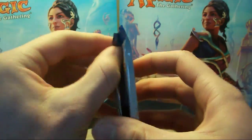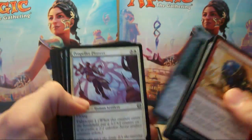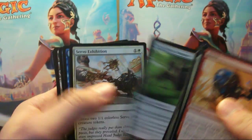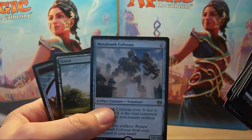Second pack features Chandra art. We have Demolition Stomper, Servo Exhibition, Glint-Nest Crane, and we've got Metalwork Colossus as our rare.